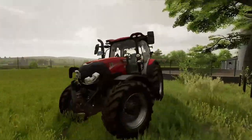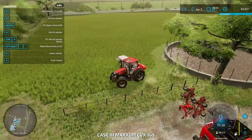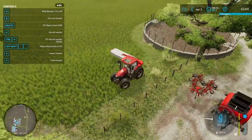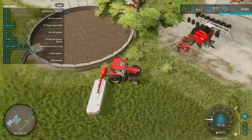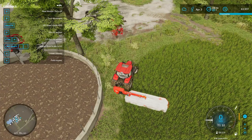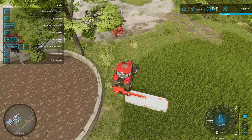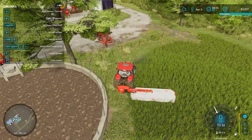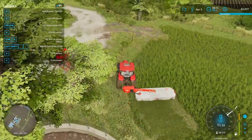The first step is to jump in the tractor and cut this grass field to get it all ready to work with. This mower isn't my favorite — I prefer the three-piece mowers that attach to the front and back with sides that fold down — but this one is fine for now.